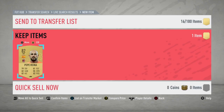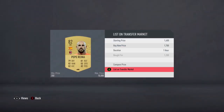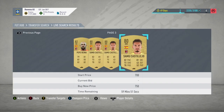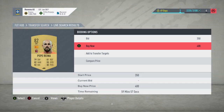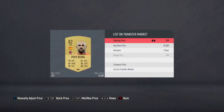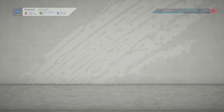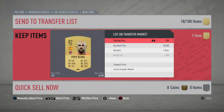Just picked up Pepe Reina at 1,200 — the profit isn't great, around 400 coins after tax, but as I've said, profit is profit. Picked up another Reina for 400 coins — this is a very nice example for the video, I'm going to make just over 1,000 coins off him. Going to list him up. Picked up another Reina for 1,200 coins — only a small bit of profit — but going to list him up as well.